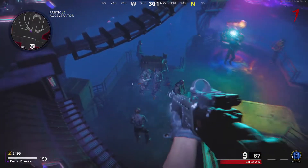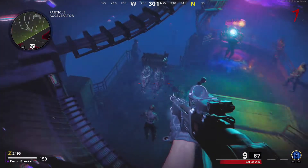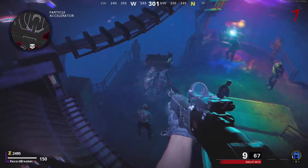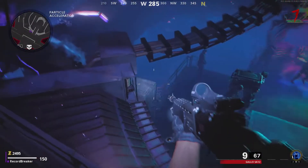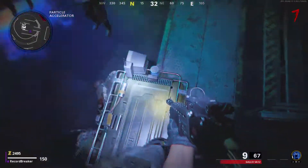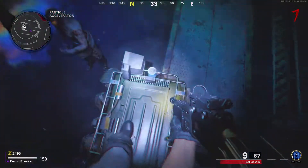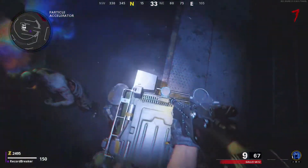Continuing on from setup — it's really easy to set up when you start with a gun. You can upgrade the gun you start with and make it better, which is really good. Instead of having to start with a pistol, you can start with whatever weapon you want, upgrade it to whatever you want it to be, and continue to upgrade it in the game — so you don't need to spend many points on weapons if you're just starting out.